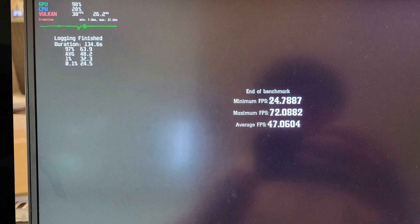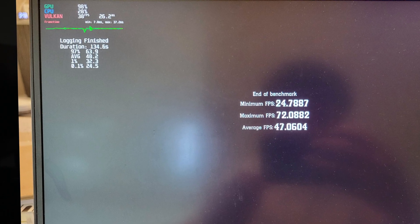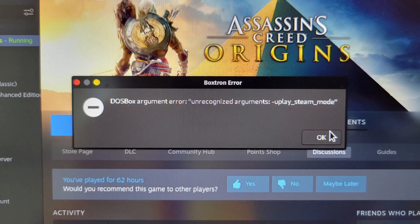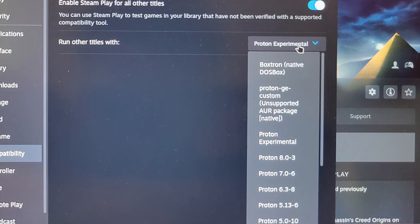It's benchmark time. With RDR2, I got 24.5 for the 0.1% low, 32.3 for the 1% low, 48.2 for the average, and 63.9 for the 97% high. Then it's time to get Assassin's Creed working in Steam. Be careful that the default Proton version in Garuda is not the one from Valve — I was getting a weird error saying unrecognized arguments, and fixed it by changing the Proton version to Proton Experimental.